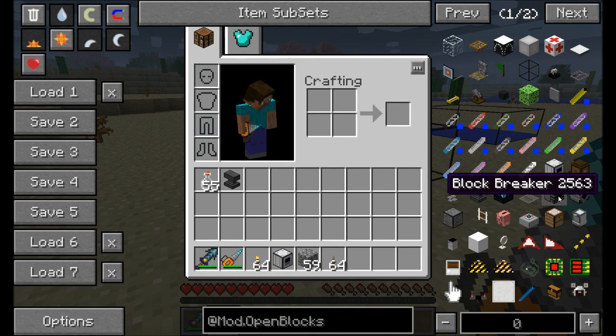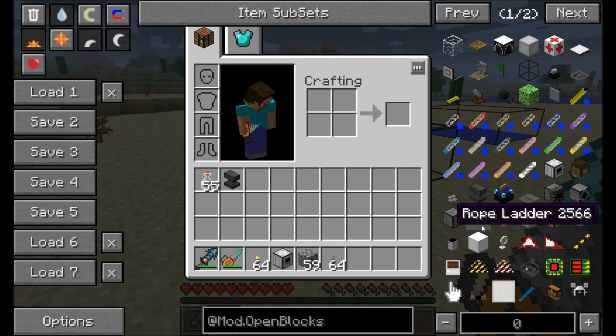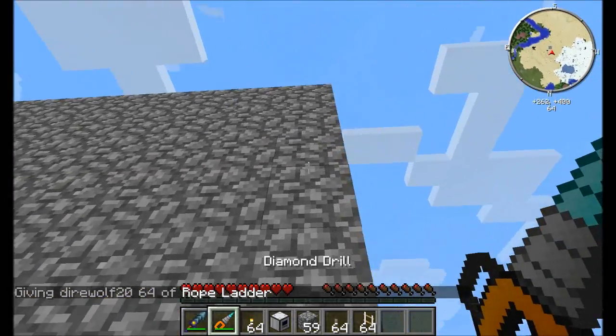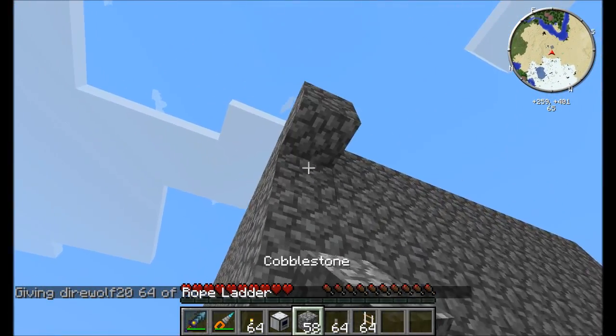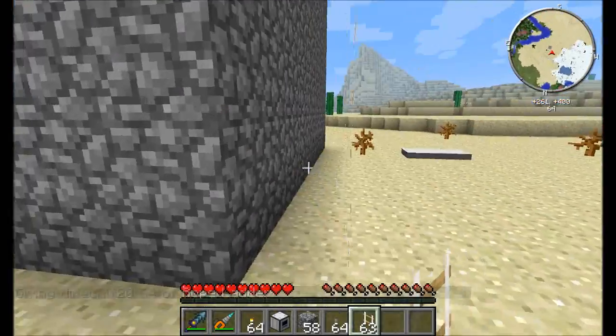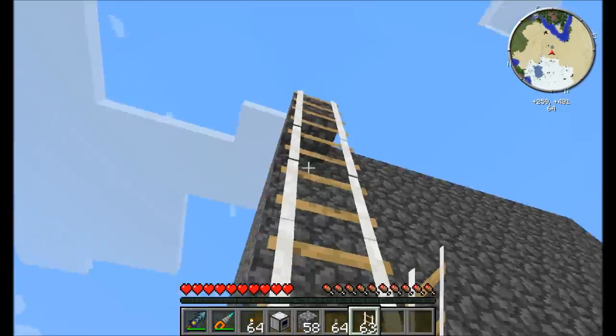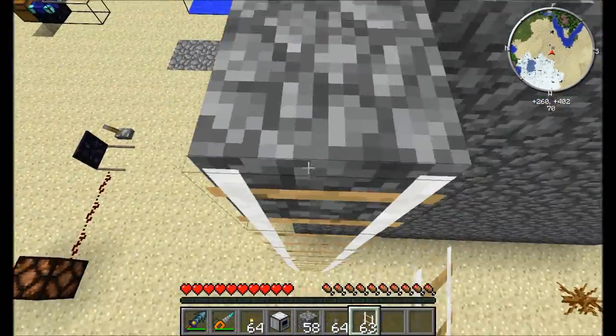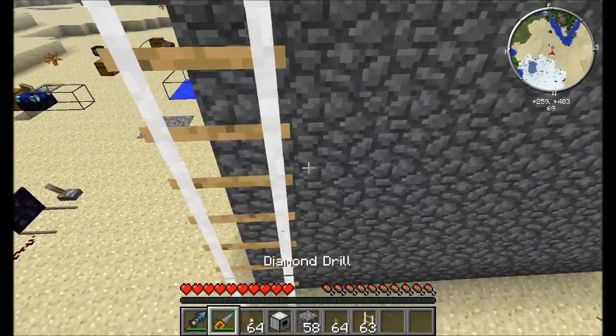The block breaker and block placer are pretty straightforward — the block breaker, when it receives a redstone signal, will break the block in front of it, and the placer will place the block in front of it. The rope ladder is pretty cool. Place a block and put the rope ladder on it — it drops a rope all the way straight down to the ground without needing blocks to be attached to, and you can climb up the rope ladder to get to the top.